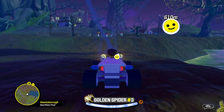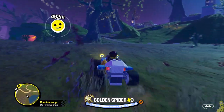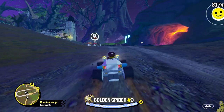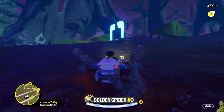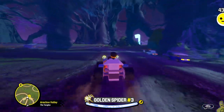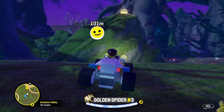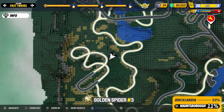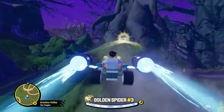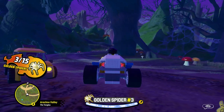Next up we're gonna target one a little bit further up. We're actually gonna surpass two of them, but it's all part of our greater plan for the perfect line throughout Hauntsboro to get all 15 in one big swoop. We drove by one at the house back there, and there is a big tree root we drove by that has one too — those will be next. Up here by the on-the-go starting point we have a rock, and at the top is golden spider number three. A well-placed jump followed by a well-timed boost should get you up there.